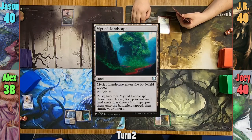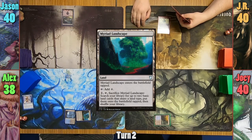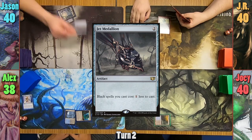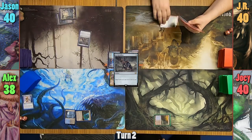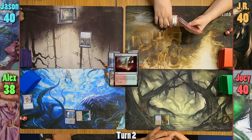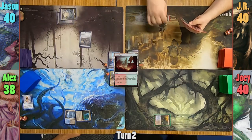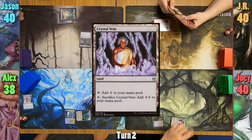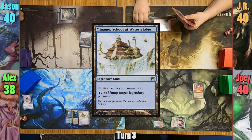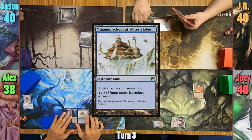Alex plays a tapped Myriad Landscape and passes to Jason. Jason plays a second Swamp, casting a Jet Medallion, and passing turn. JR plays a Gruul Turf and bounces his Basic Forest back to hand. Joey plays a Crystal Vane and taps it to cast a Mana Vault. Alex plays Monamo School at Water's Edge and passes.